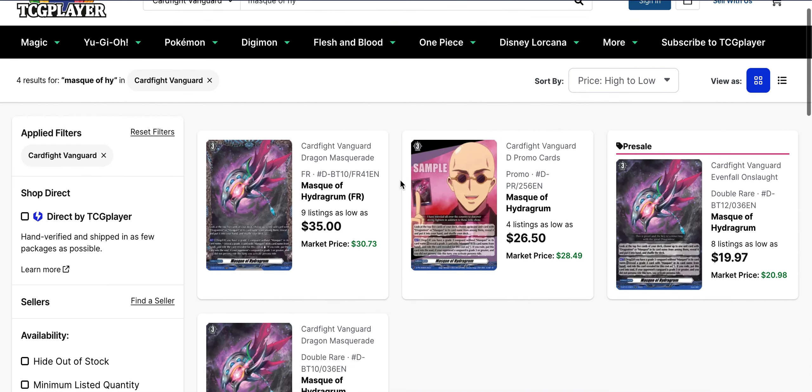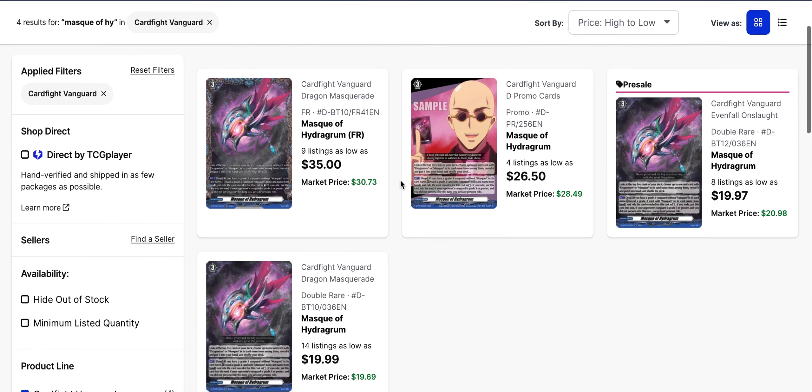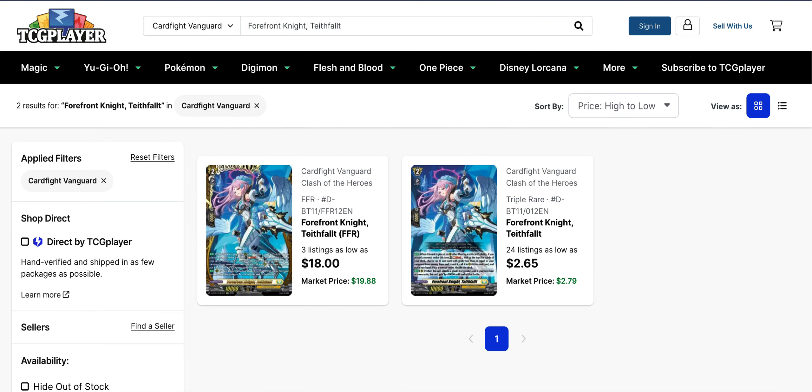The next one I want to discuss is Mask of Hydragoom, which now has another reprint in Set 12 officially releasing tomorrow. You would have thought prices would continue to fall on the original Set 10 version, but no — the base version for both is still a $20 card. The promo from BCS packs is $27 right now with only four listings, and then the FFR has nine listings starting at about $35. This one has been holding around its high value.